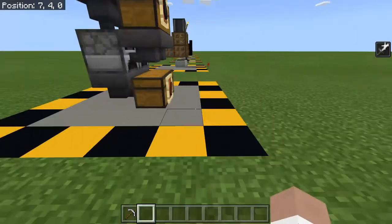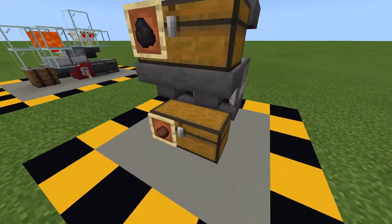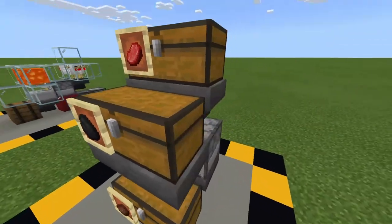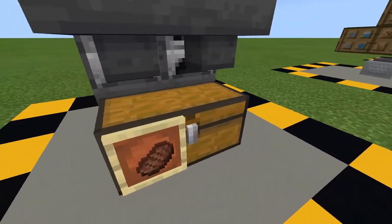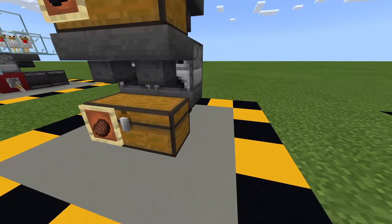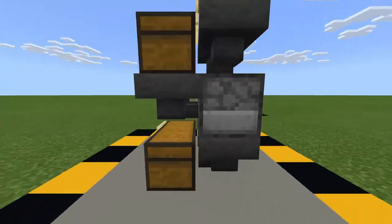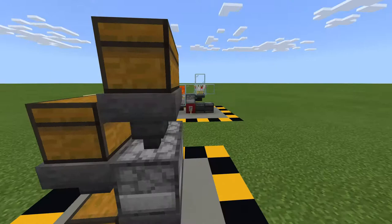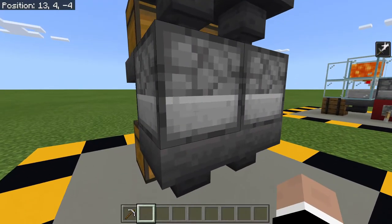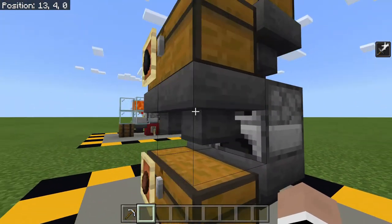Number two, we have an auto smelter. It's not as elaborate as a super smelter, however it quickly and automatically cooks and smelts anything that can be smelted. It requires six hoppers, six chests, and two furnaces of your choice. It can be a blast furnace, a smoker, or a regular furnace depending on your needs.